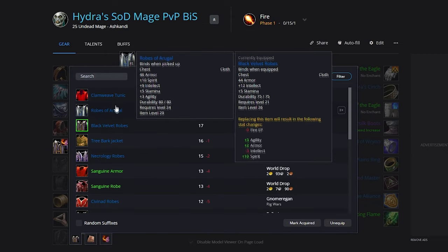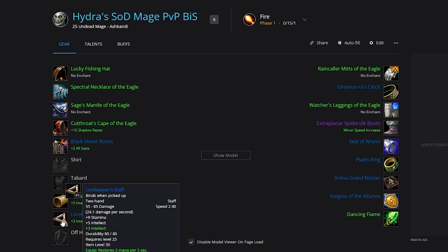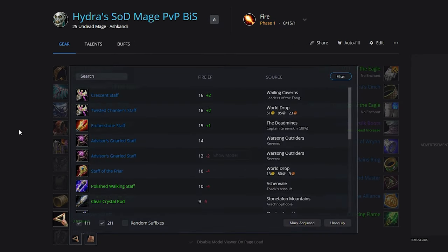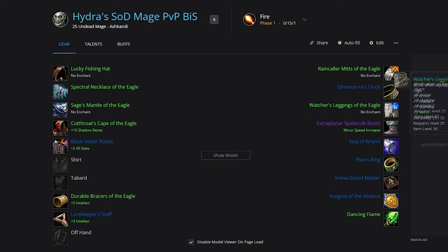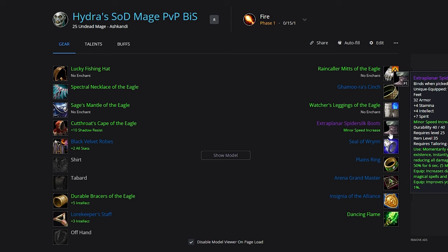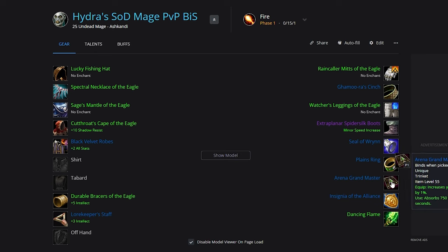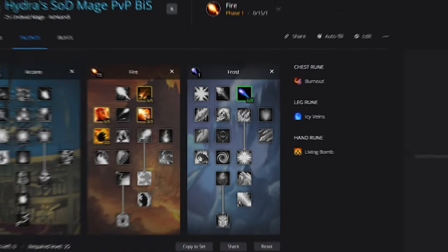You also have the option of the Clam Weave Tunic. Then we've got Durable Braces of the Eagle, Laurel Keeper's Staff — there are a few staves you can go for, they're all pretty good for Mage — Raincaller Mitts of the Eagle, Gamura's Cinch, Watcher's Leggings of the Eagle, Extra Plainer Spider Silk Boots, Seal of Rin Planes Ring or just an Eagle ring, Arena Grandmaster, Insignia of the Alliance, and Dancing Flame. Keep in mind all these Eagle items may be subject to change depending on what BFD loot becomes available.